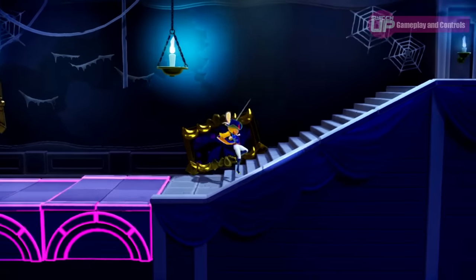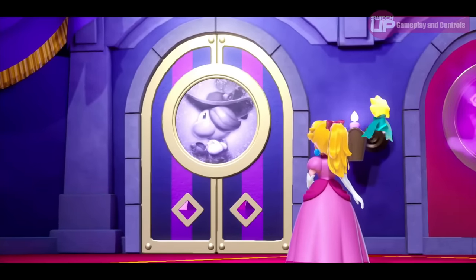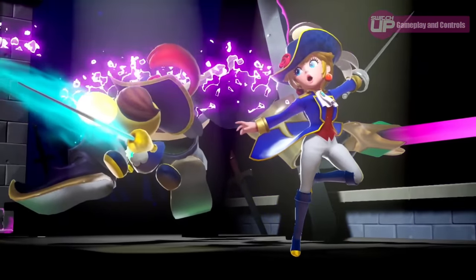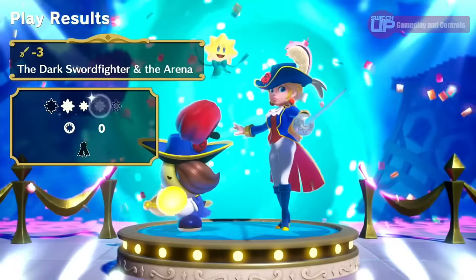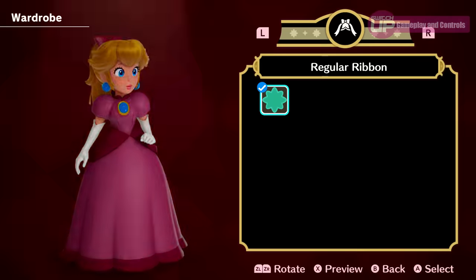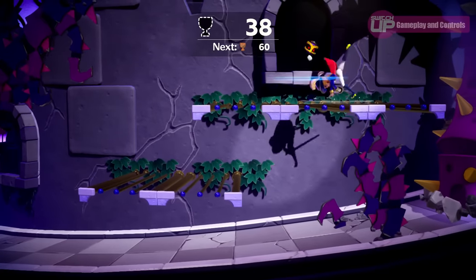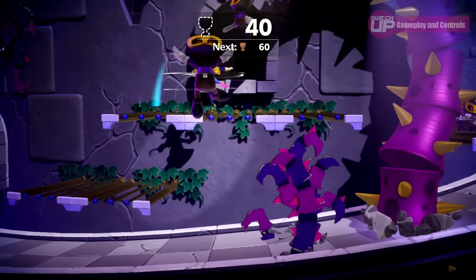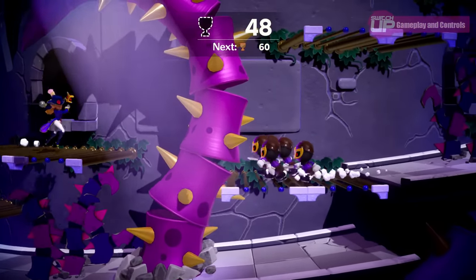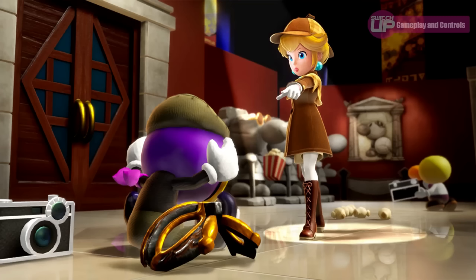Once you've completed all the stages themed around a particular costume, you have the option to go down into the basement of the theatre to attempt to rescue the actual actor that costume originally belonged to. Doing so earns you unlockables to apply to the characters. You'll also collect coins throughout each stage to spend on new costumes for Peach in the shops around the theatre. There are also rehearsals — mini challenges based on the costumes you've found — and a photo album that pictures a particular stage once you've found all its sparkle gems.